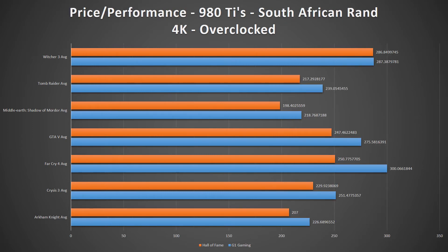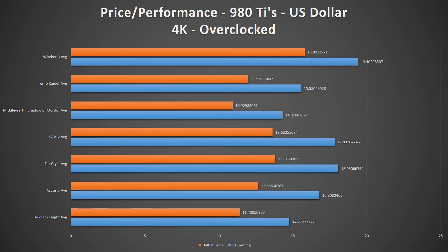For the US pricing on the other hand, both of these cards are equally priced at $650, and the G1 Gaming takes a win for the price-to-performance.